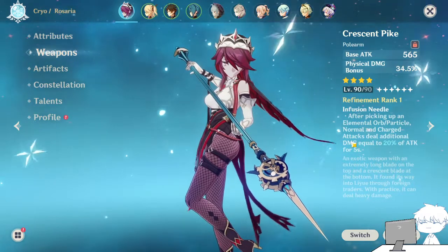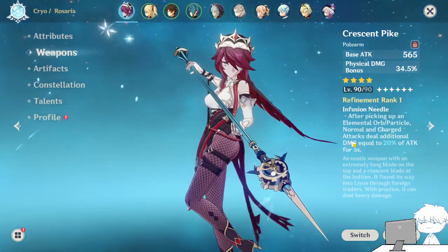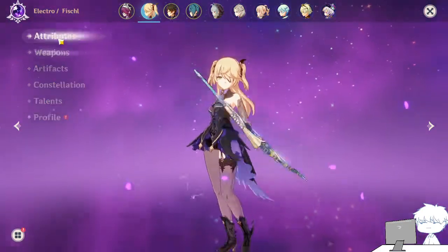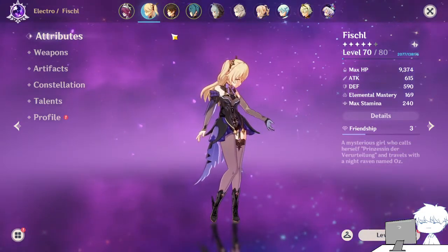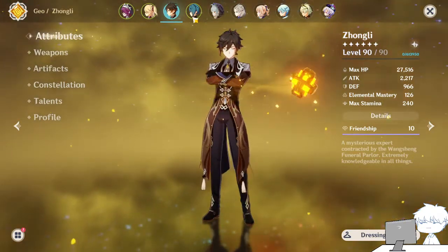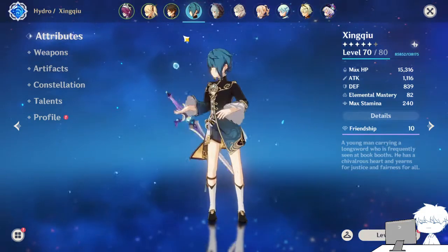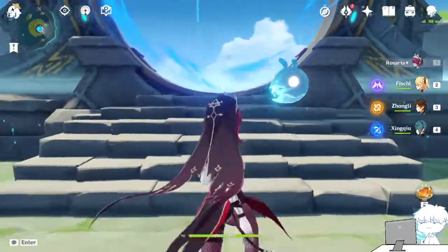We're going with Crescent Pike for the additional 20% damage, and I'm going to use Fischl, which helps generate elemental orbs. My Fischl is pretty under-leveled since I was focusing too much on Razor. Zhongli will be used for his shield and physical shred, and Xingqiu for additional damage and the vaporize combo.